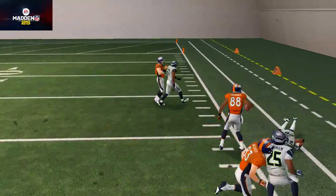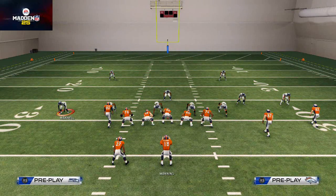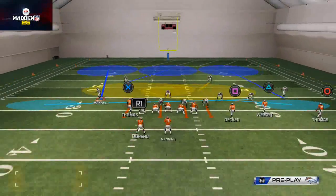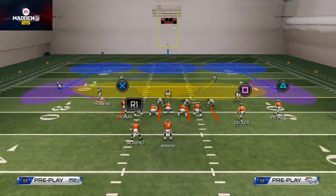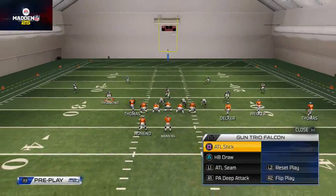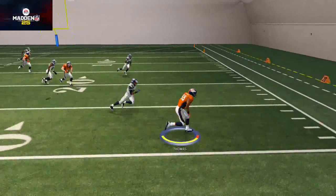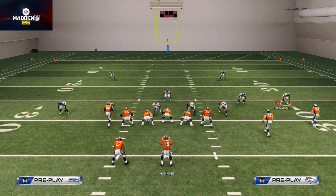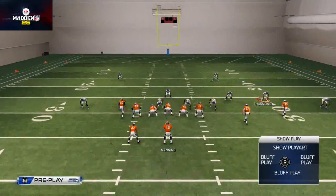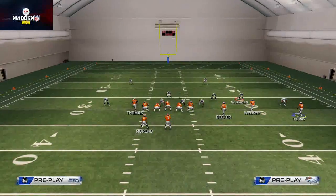A lot of people will throw curl-flat zones into their cover three — what does that leave them vulnerable to? It leaves them vulnerable to that smoke screen. It's a really good little snap read and something very simple you can do. There are so many nuances to this playbook.